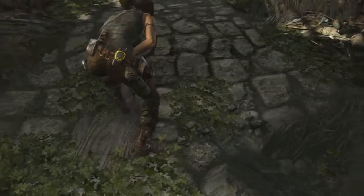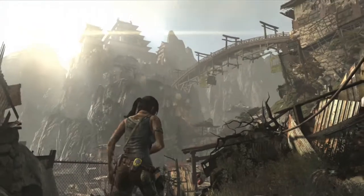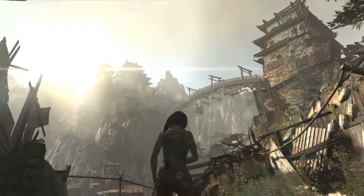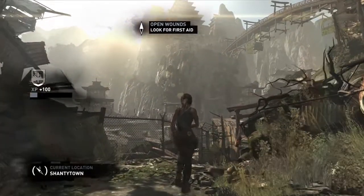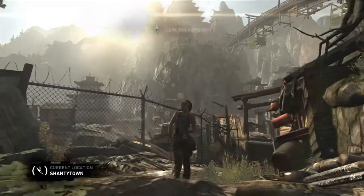We're introduced to this new space — the scavenger town. Up on the mountain you can see the ancient palace, which has been fortified by the scavengers, and that's where Lara thinks Sam is being held. Her goal is to make her way into that palace.